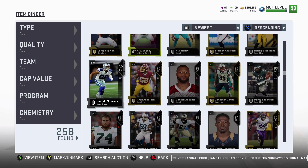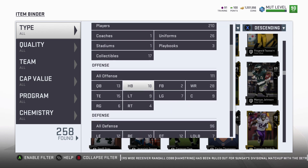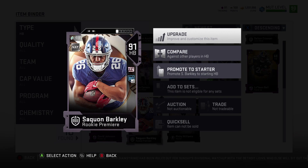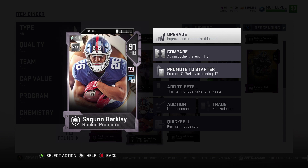Let me show you the Saquon — because I have his upgrade. There he is — he got the rookie premier. He's got 90 speed, 91 acceleration, 92 agility, 93 carrying, 84 brake tackle, 83 trucking. This card looks honestly pretty nice. We're not going to lie — it looks really nice.